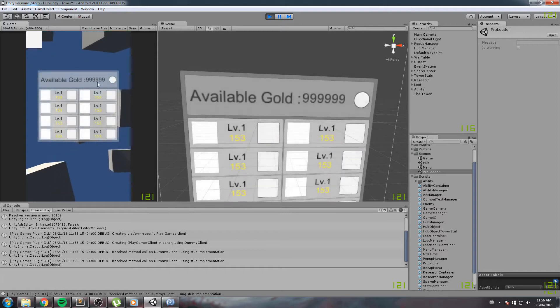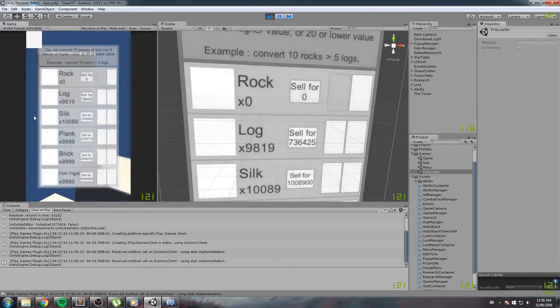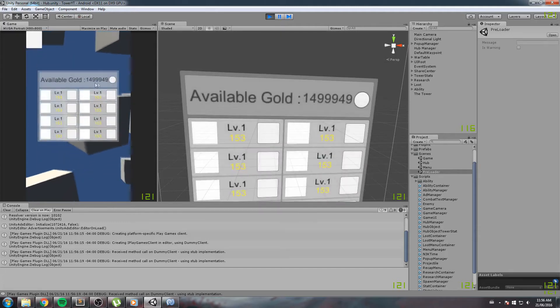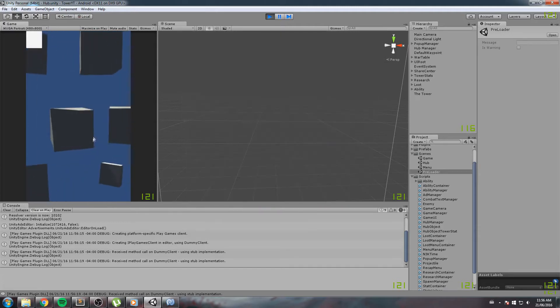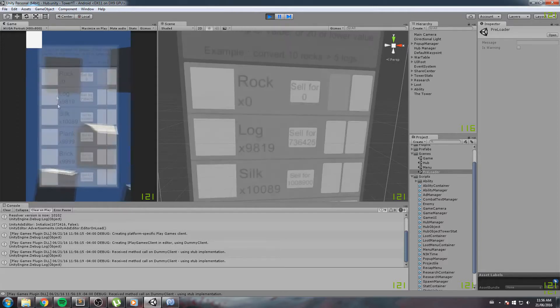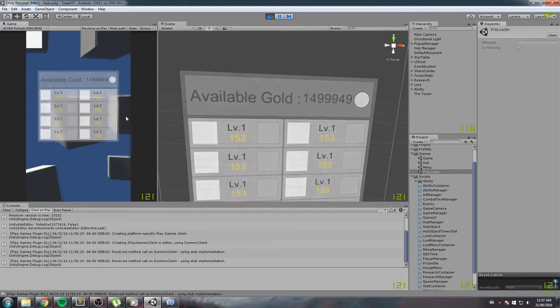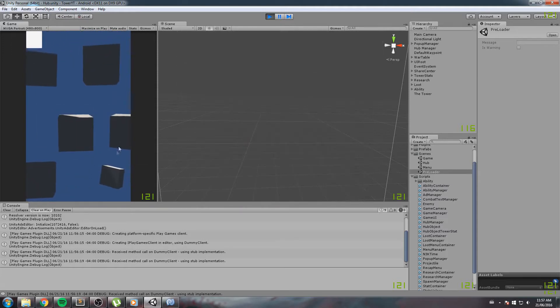We also fix the fact that the gold was not updating up there, and now it does — so if I sell something we have a different amount of gold. We also fixed the maximum scale issue: if one of our stats is at the actual maximum and we run an ad or play the game, we would get an out-of-range exception, which we fix in this episode. Let's keep fixing and get started.